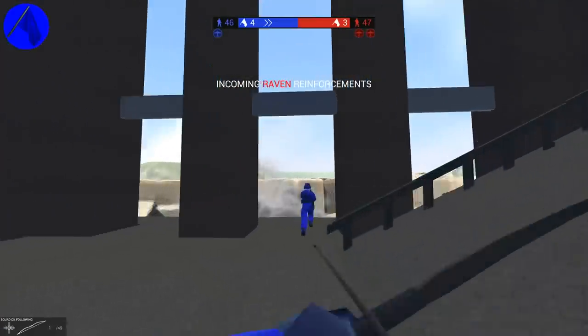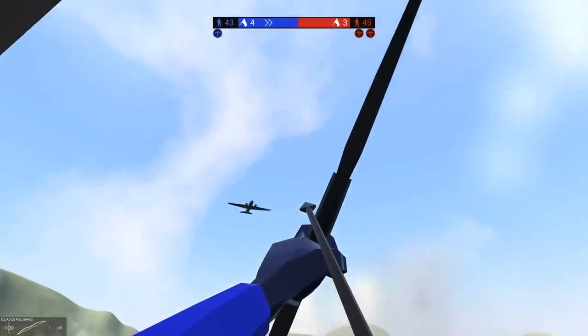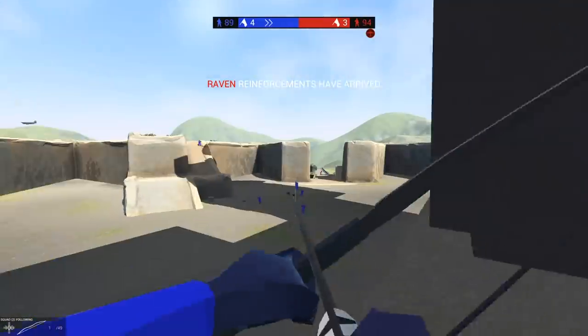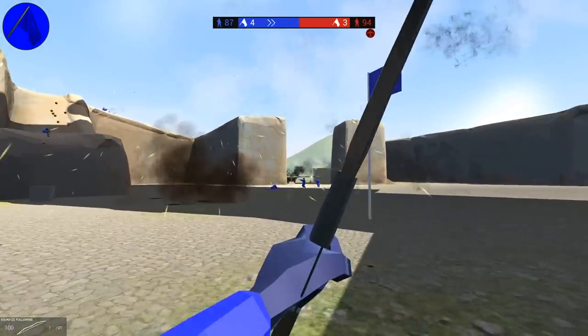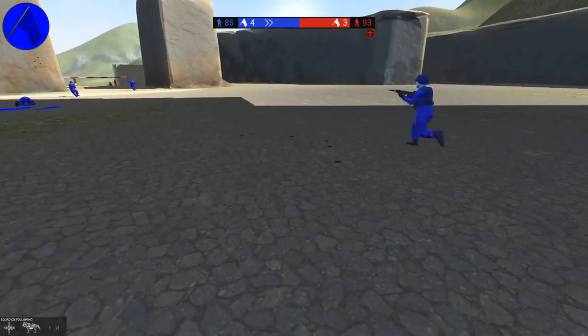Alright, so look - incoming raven reinforcements. Is this ours? Don't worry, I've got a bow and arrow. I'm totally going to be able to protect us. Eagle reinforcements have arrived. You can see the raven... oh my gosh. Giant freaking paratrooper attacks. Well, I mean, what am I supposed to do? I got a freaking bow and arrow.